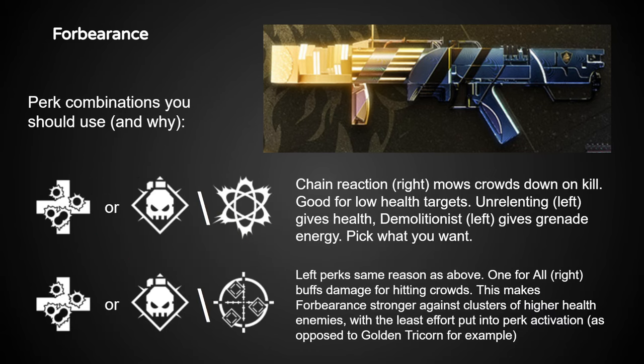I already have a Forbearance that I like from the actual raid, so why should I get a new one? Well, the new one, along with all the Brave weapons, has the Indomitability origin trait, which grants grenade energy for Light subclasses and melee energy for Dark subclasses on kills. It's not a whole lot, but it's a pretty good benefit. Additionally, it has Demolitionist in the left column, so on top of the origin trait, that means a lot of ability energy gains on kills, making this a genuinely worthwhile weapon to chase.